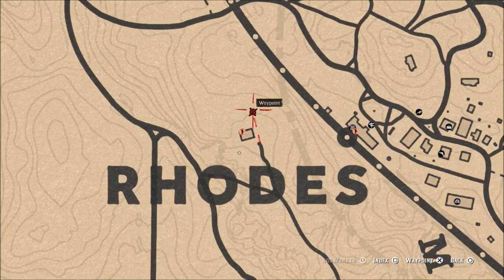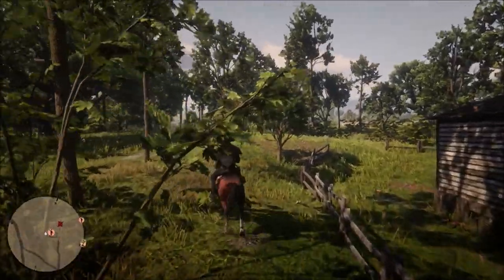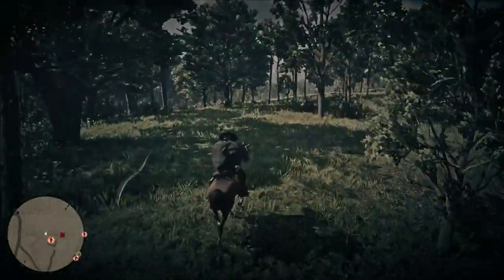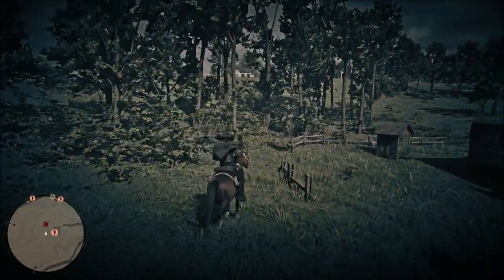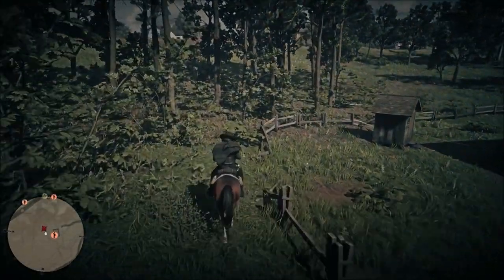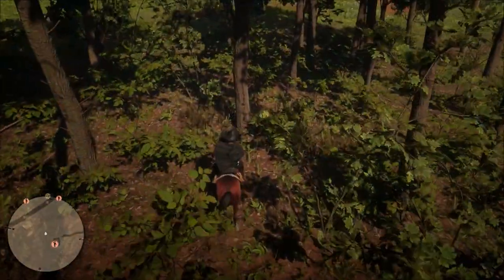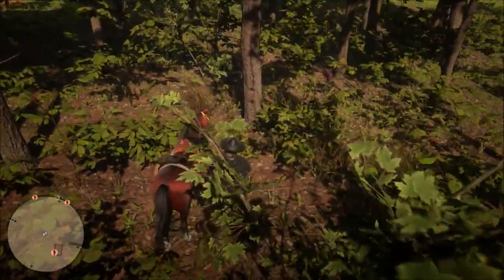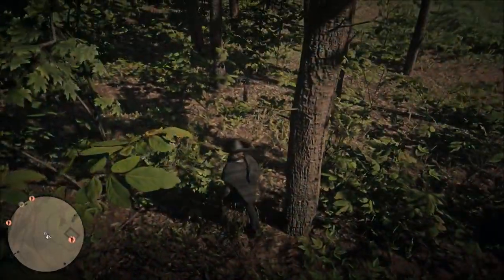Most of you have probably been to this Stranger Mission a hundred times right here at this little wooden house. You're going to go right behind this wooden house — that is where the first patch of Hummingbird Sage will be located in the woods. All three of these are located right here close together. You don't have to go far at all to find any of these Hummingbird Sage spawn points. This is the first area, right behind the Stranger Mission house, so if you know where that is it is very easy to find.